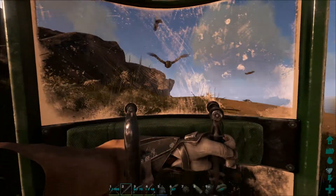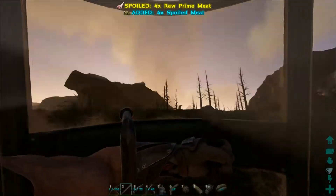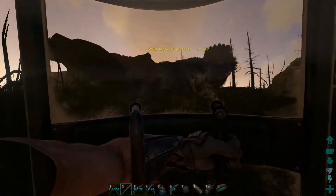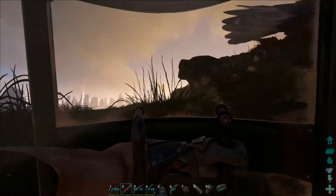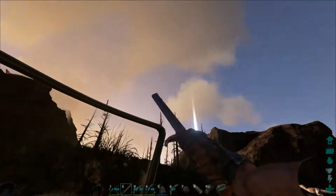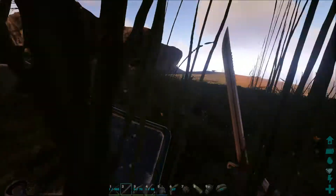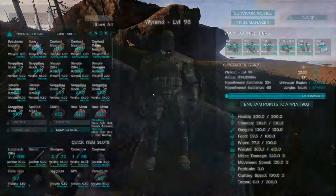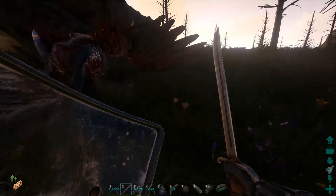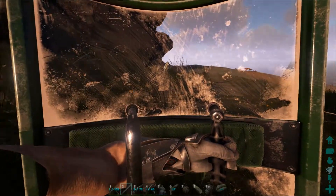There's the argent — he's coming after us now. He's level 77. This is kind of different. We're hitting him, so that's good. We got him. I'm not going to skin that guy. I got plenty of meat that I can cook later on. I'm going to go ahead and eat right now. We got two carnos now — they're coming and charging us. That's not a very high level, but they are mate boosted.